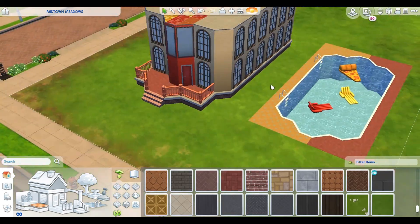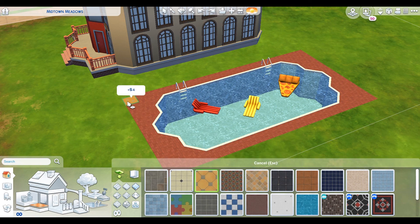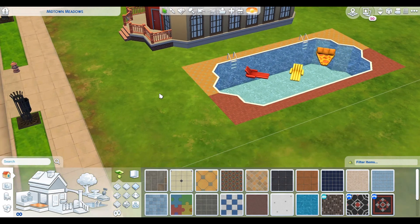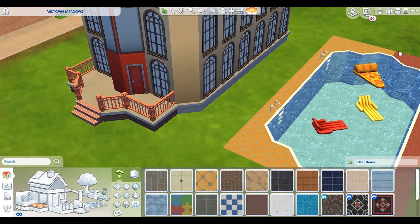We haven't done the interior in this video — that might be in Hot Dog Chronicles 4. You have to see the inside of the hot dog mansion. I think I'm going to continue with the red and yellow theme. Yeah, the hot dog theme. And maybe some tan for the bun — a little tan color. I think that's a good idea.